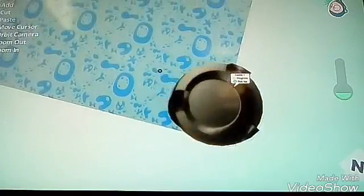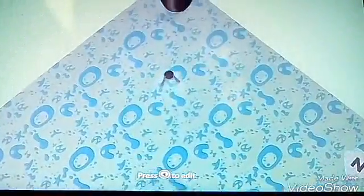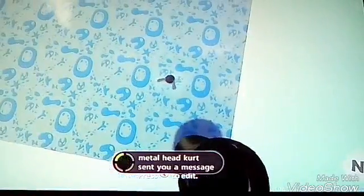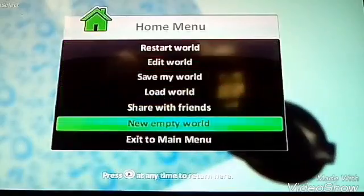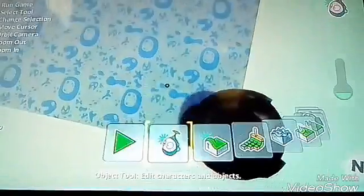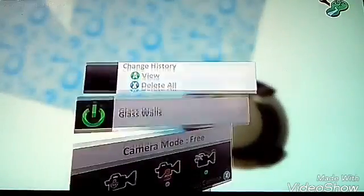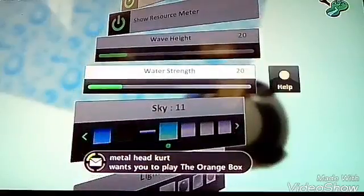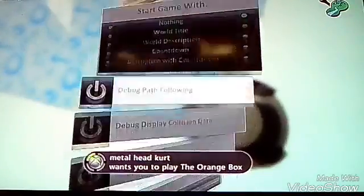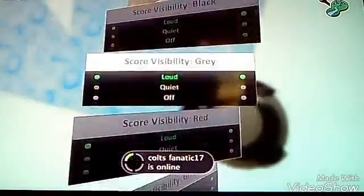So let me just quickly give you an example. I'm playing as Sputnik, then I bump into it and I'm healed. Now, if you go into settings, I think it's from these settings. Then you go to some place and some place it will say the health. I can't remember where, but...